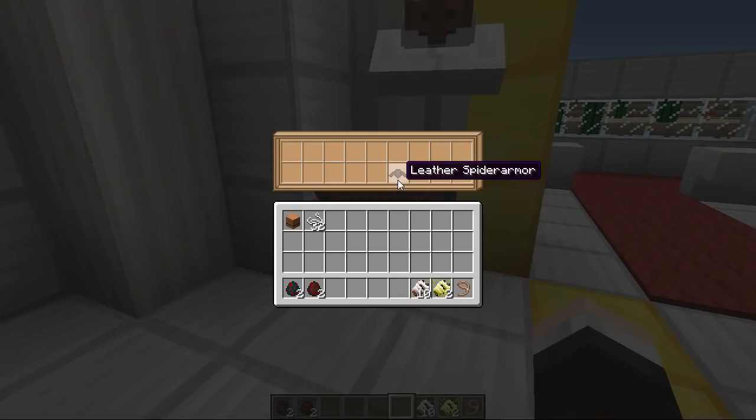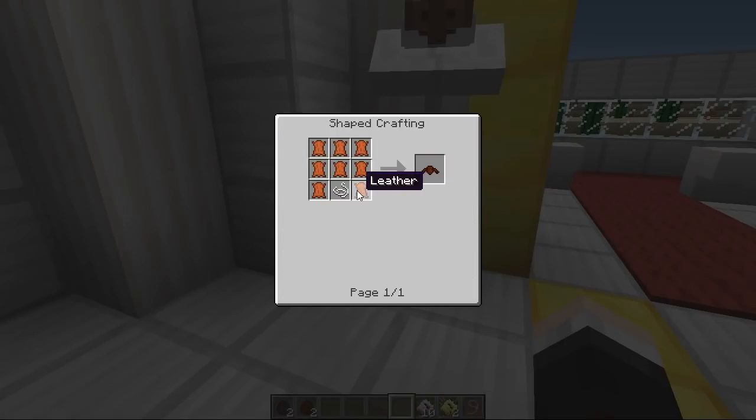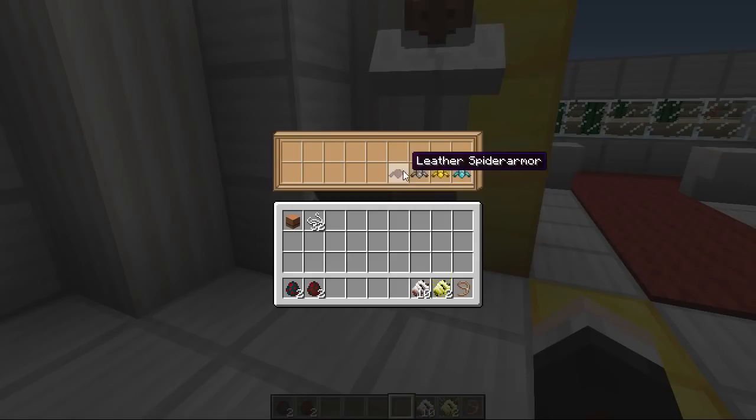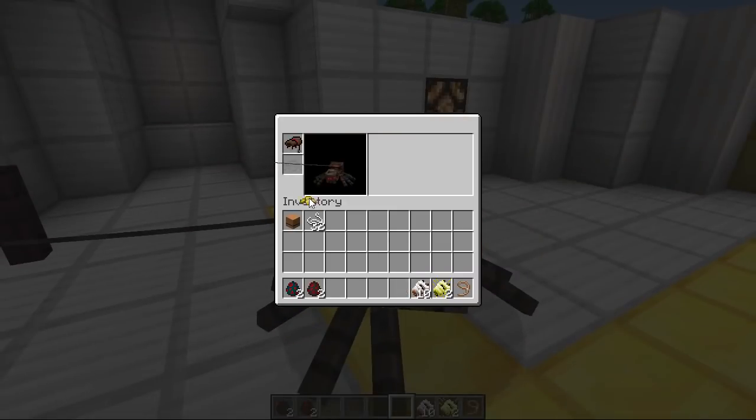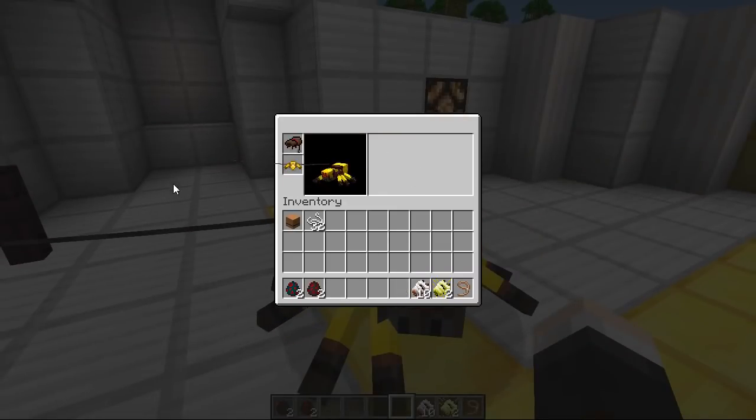We've got all the normal tiers of armor: leather, iron, gold, and diamond. To craft the leather one you just need almost a full block of leather with string at the bottom. Iron is exactly the same but with iron, gold exactly the same but with gold, and diamond with diamond. Let's go for gold straight away and see what this looks like — shift right click and then put the armor on.